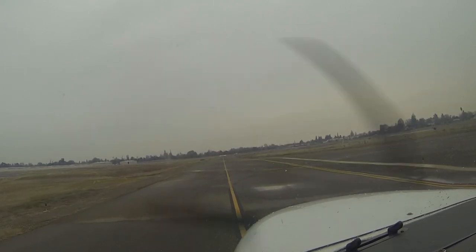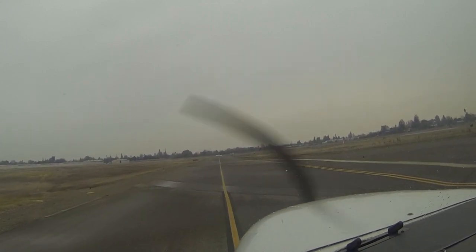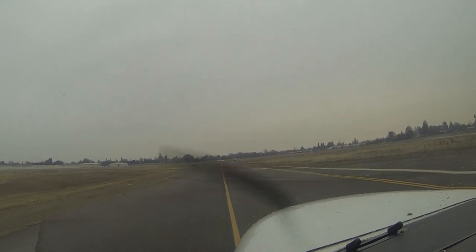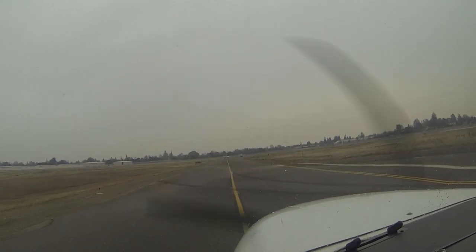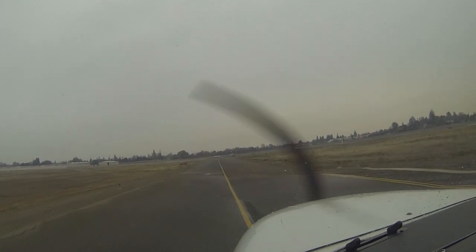Cleared to the Byron Airport, left to 150 on departure, vectors to Linden, 2,000 on the altitude, expect 5,000 five minutes later, 125.25 and 4507. We're ready to taxi with Whiskey. Skylane 0 Alfa Romeo, clearance correct, Runway 20, taxi via Bravo Mike and Delta, cross Runway 12.